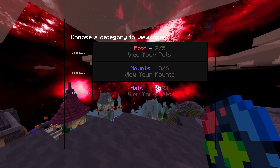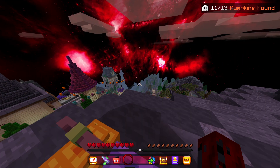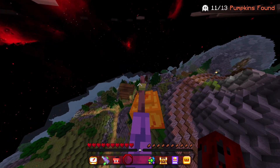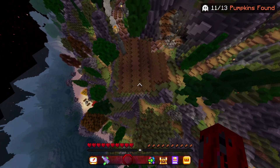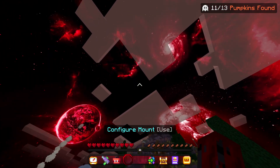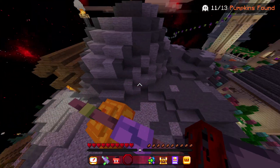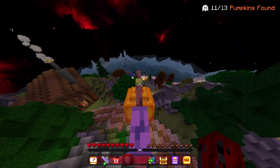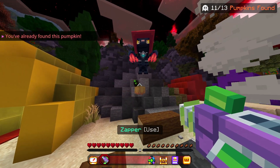For the next location I'm just gonna use a mount again. Basically we need to get to a campsite on the beach - I think it's behind the castle. All you need to do is go back down here, jump down onto the train tracks, and just keep on jumping down until you come across this bit here - and as you can see here is the next pumpkin. Go and shoot it.